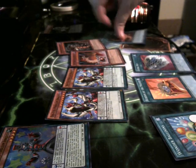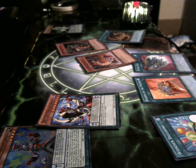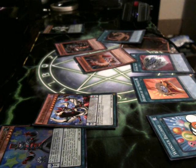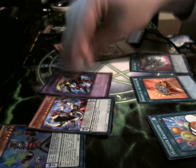Then we're going to activate Odd-Eyes Fusion, which allows us to fuse one of our Odd-Eyes with a card from our field or our hand. We're going with the hand and fusing Stargazer Magician. And out comes my absolute favorite card in Odd-Eyes: Rune-Eyes Pendulum Dragon.